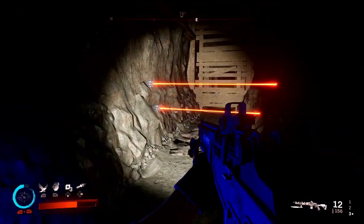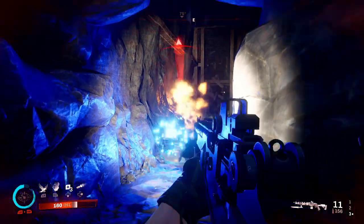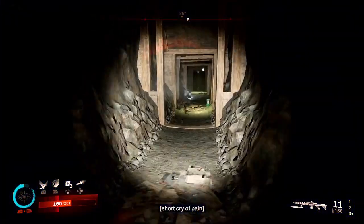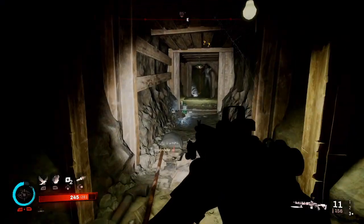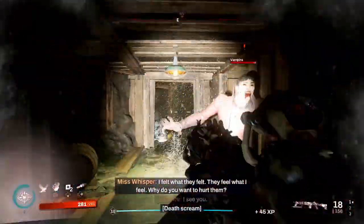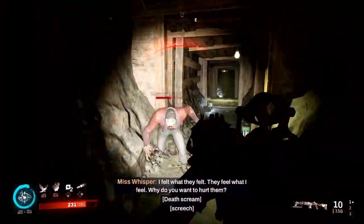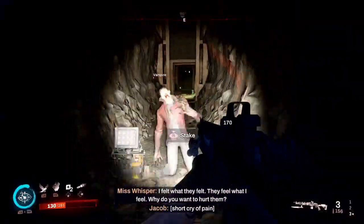There is a second missable achievement in this same main mission that I already covered on the channel — it is for turning the UV lights off at the farm. So if you're trying to get both in one playthrough — I missed this one on my first playthrough — you will have to take the Bootlinger Tunnel into the farm, and then work your way back outside and turn the UV lights off. I'll show that at the end if you still need that achievement as well.